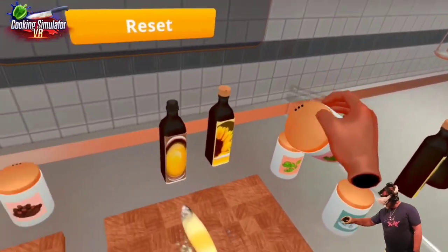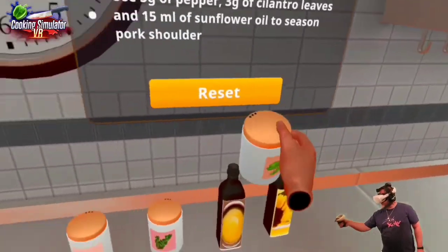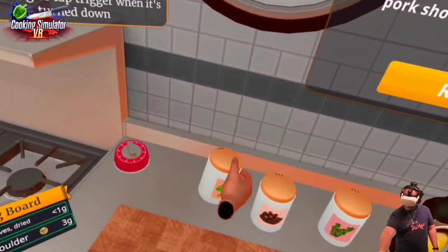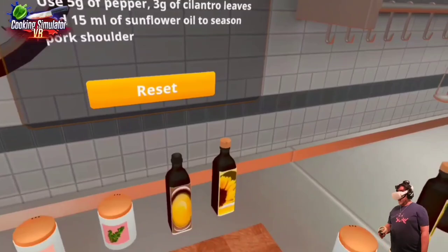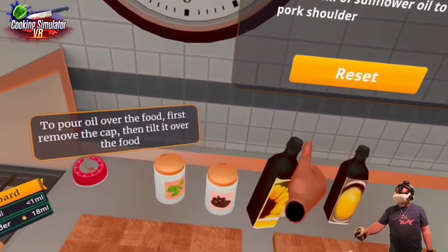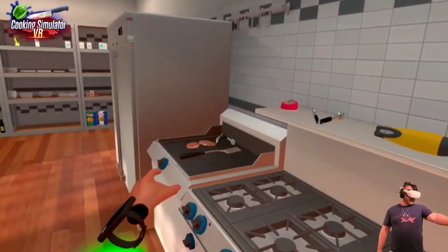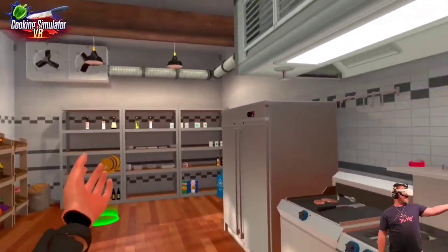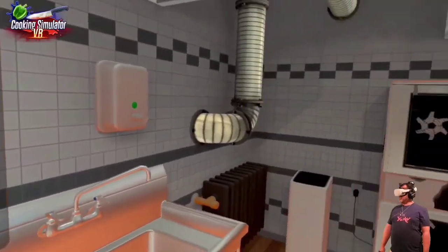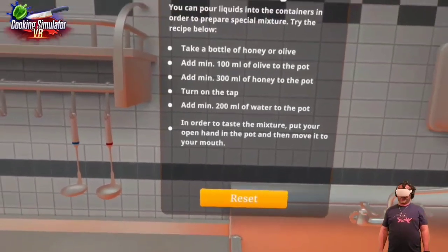15 milliliters of sunflower oil — we went way over the top at 18. So that's how we season. I'm terrible at seasoning. I can kind of cook — I can put stuff on a plate and I know how to go shopping for groceries. So this is like a full-on cooking sim. This is pretty impressive so far.